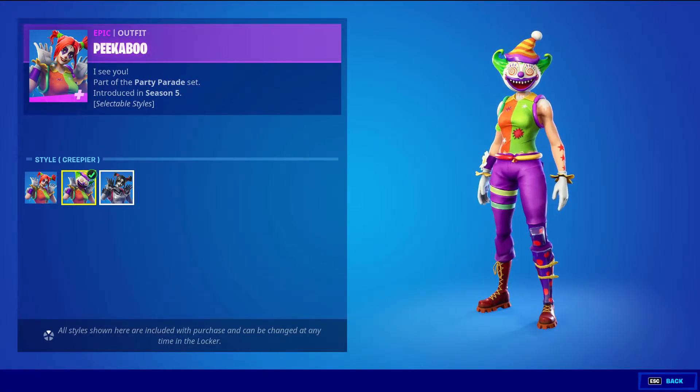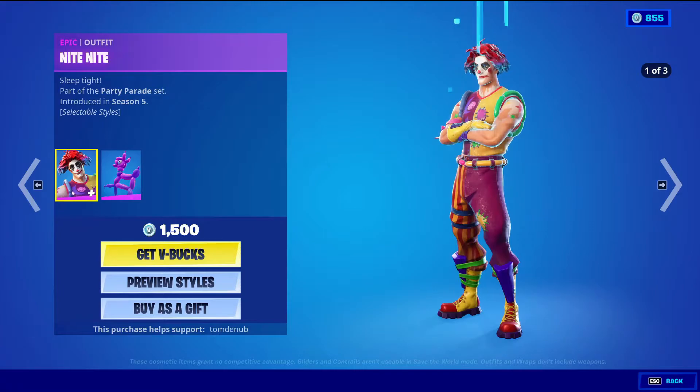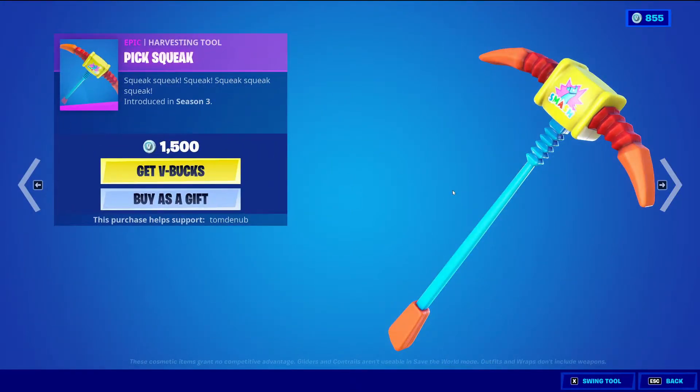Then we have Peekaboo with the Batling Water Battle Balloon — epic skin, 1500 V-Bucks. This skin has three styles: the default style, the creepier style, and the Sneaky Peak. Then we have Night Night with the Batling Balloon Llama — epic skin, 1500 V-Bucks. This skin also has three styles: the default, the creepy style, the creepier style, and the Night Fright style. Pig Squeak — rare epic harvesting tool — 1500 V-Bucks.